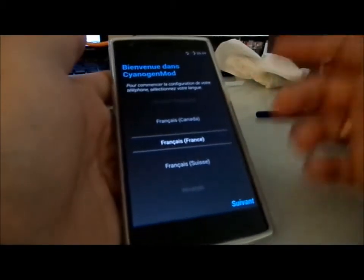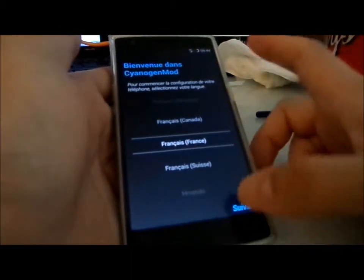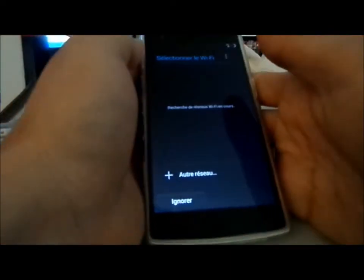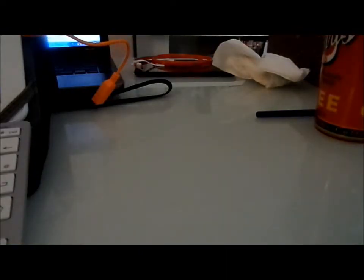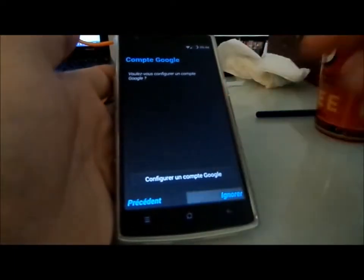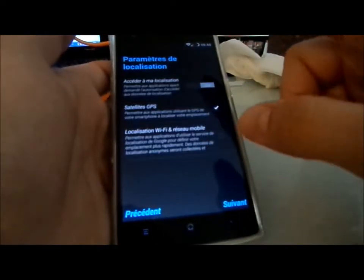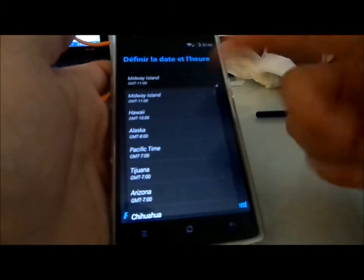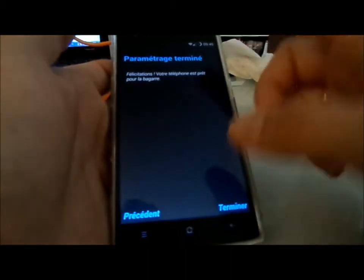So for me it could be the ultimate ROM. Let's go — maybe my ROM next. Connecting to Wi-Fi. Looking at the setup: CyanogenMod-style localization, next, next. I'm feeling that I'm with CyanogenMod for this first boot up — it's really the same start.